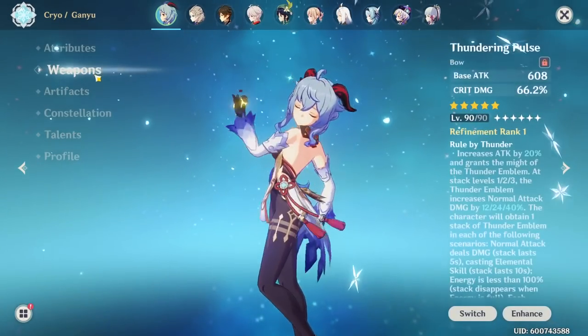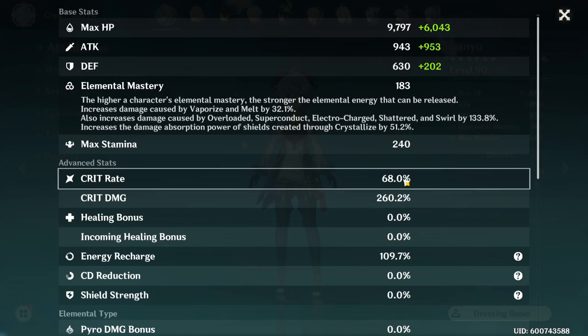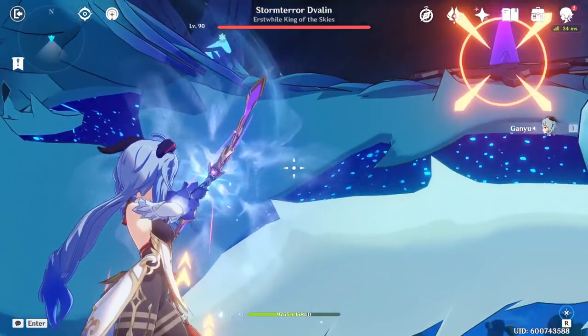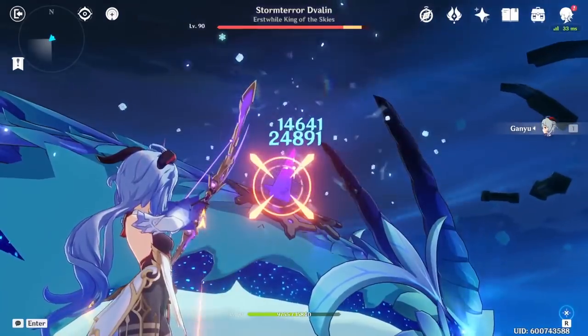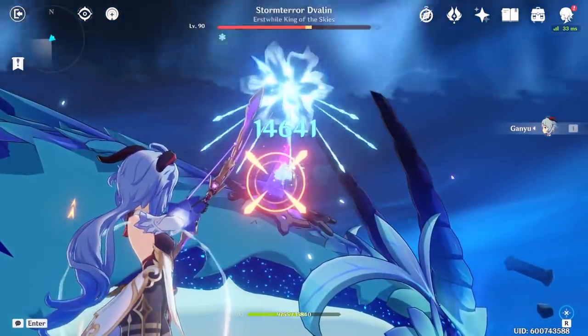On Thundering Pulse: 1.8k attack, 183 elemental mastery, 68% crit rate, and 260% crit damage. Back at the testing dummy, we're doing 24.9k bloom damage with Thundering Pulse, which is very nice.